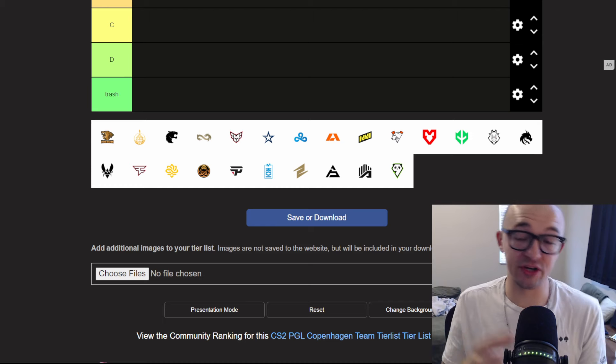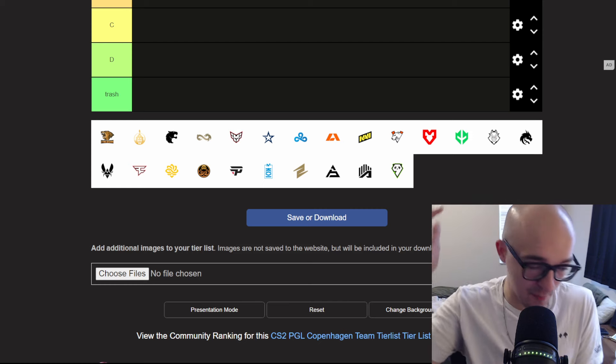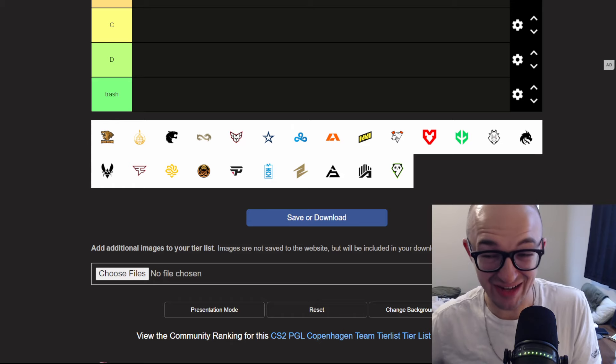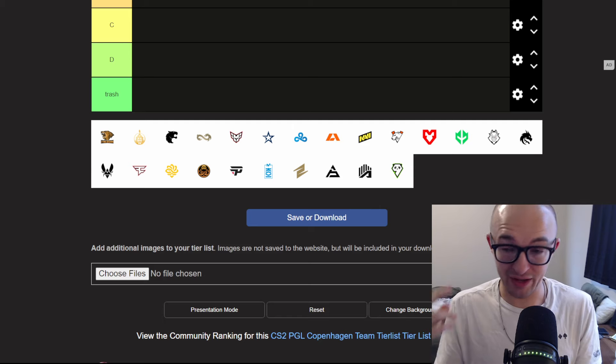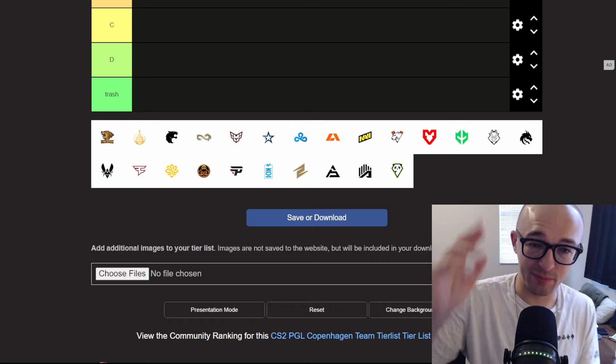If you are looking to sell any of your CS2 items for cold hard cash, crypto, or any other payment method, hit me up on Twitter — first link in the description below. I'm buying almost anything and everything for between 85 and 90% buff, and I can help you get a quick, safe, efficient cash out while also supporting me and my channel.